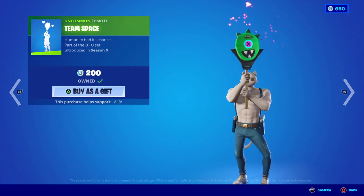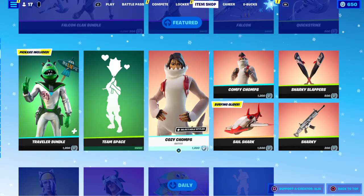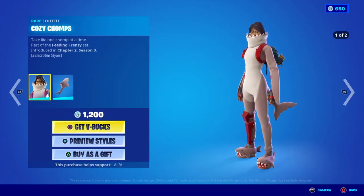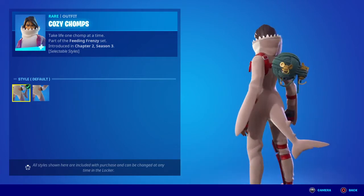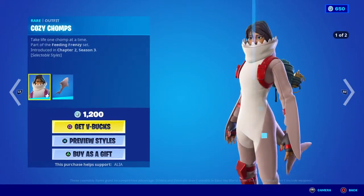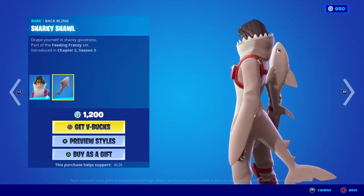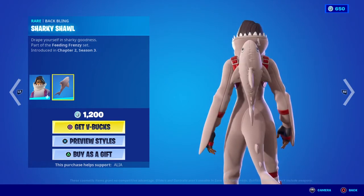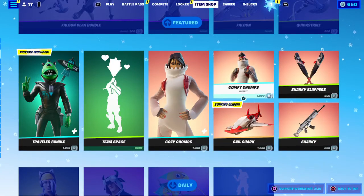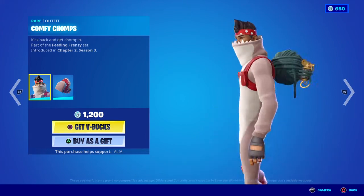Moving on we have Cozy Chomps - take life one chomp at a time. Part of the Feeding Frenzy set, first introduced in chapter 2 season 3. Two selectable styles with the default, and you can pick whether you have the tail or no tail. Moving away from this we have the Sharky Shawl back bling - drape yourself in sharky goodness - first introduced at the same time as the skin. We also have the Comfy Chomps harvesting tool - kick back and get chopping - pretty badass.